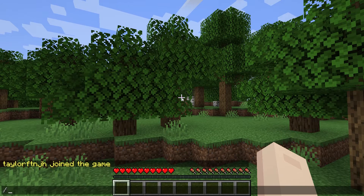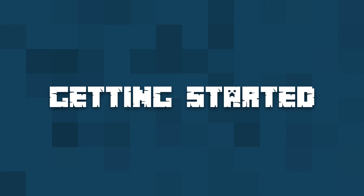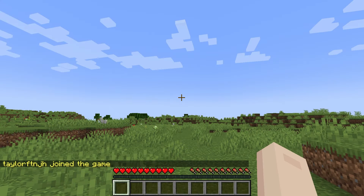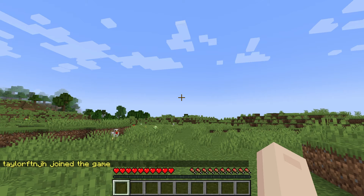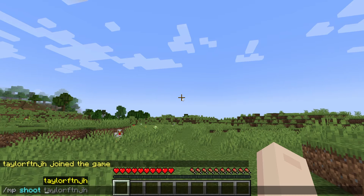Once that turns back online, you can join and run the /plugins command to confirm the installation. When you join, you aren't going to see anything change since you will need to configure the plugin first. That being said, if you are a server operator, you can force a meteorite to drop with the /mpshoot name command.